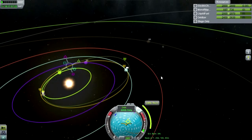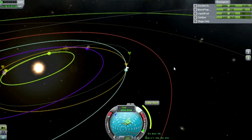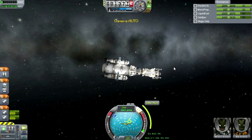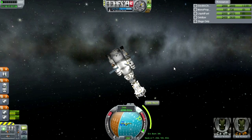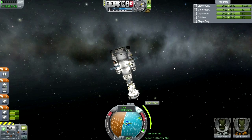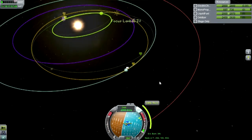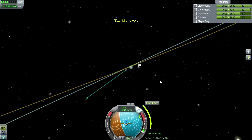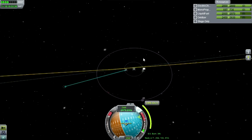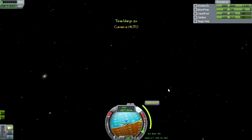We might have to send a separate refueling mission to the tug to make sure it has the fuel to bring this back. I hope we have enough fuel to slow down once we get to Moho — that's a totally separate issue. We're looking at around 3,000 delta-V to get there now. I'm definitely doing this wrong somehow, or maybe I just didn't take the inclination into account and that's a bigger toll than I thought.